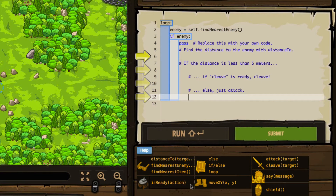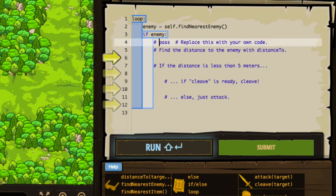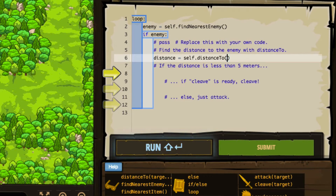And it does. We've got the yellow arrows — that's always a clue that we need to look a little bit closer at what they're telling us here in the code notes. So the first thing it's doing is starting off a loop. It's setting an enemy to the find nearest enemy, and then it's saying replace this with your own code. So we're going to replace this with our own code. Find the distance to the enemy with distance to — we know how to do that. So we'll say that the distance is set to the distance-to method, where our target is the actual enemy that we just set up.